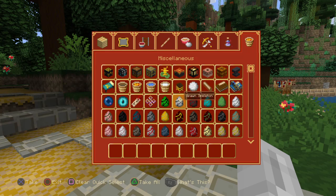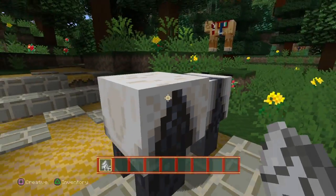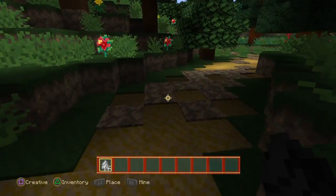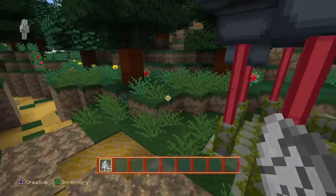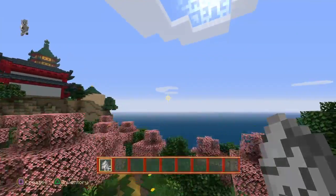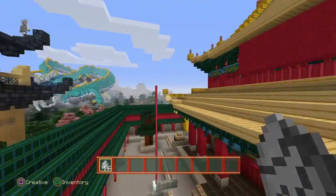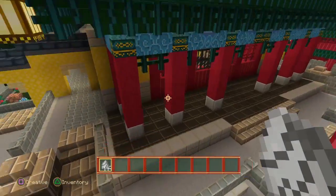In case you didn't know — because you haven't played Minecraft in a while, I don't blame you — they added polar bears, but they're panda bears in this world with this texture, which I think is pretty cool. You get to this city and there's like a big temple. I just showed you a sneak peek of what I was going to show you next.